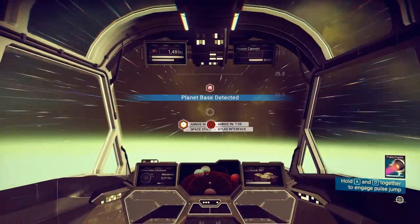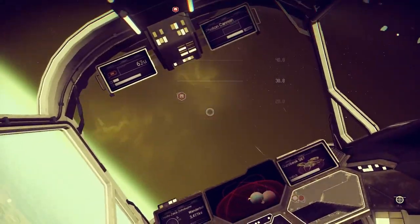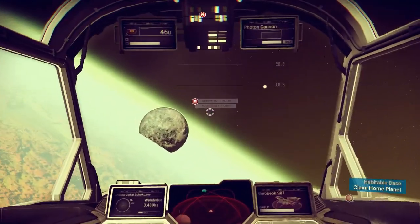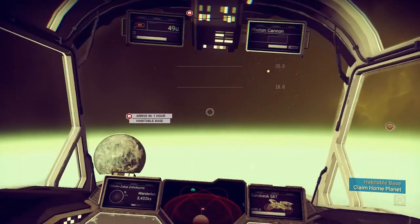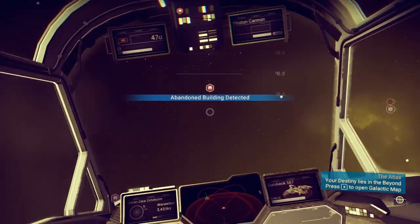We've got a planet base somewhere around, but if it's a planet base, that's probably a planet base — it's a habitable base, right? Yeah, habitable base. We don't really care about habitable bases. Abandoned buildings, on the other hand, we do care about.